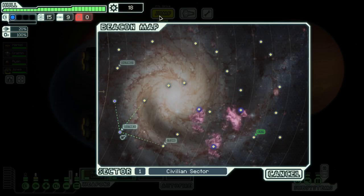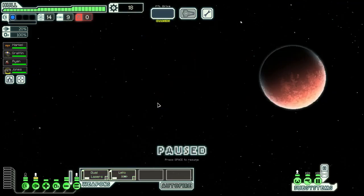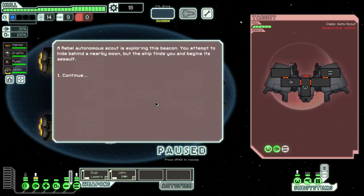We get some shield skill right off the bat — perfect. There's a store but we're probably going to skip it since we can't really bounce and we just have 18 scrap, which isn't a lot. We'll come up this way instead. We got some combat — a drone ship. They don't even have shields but they are trying to run.